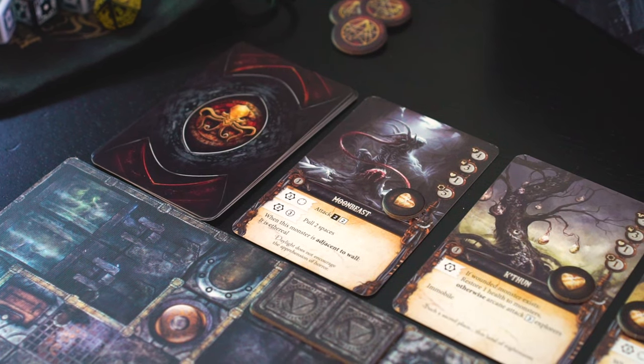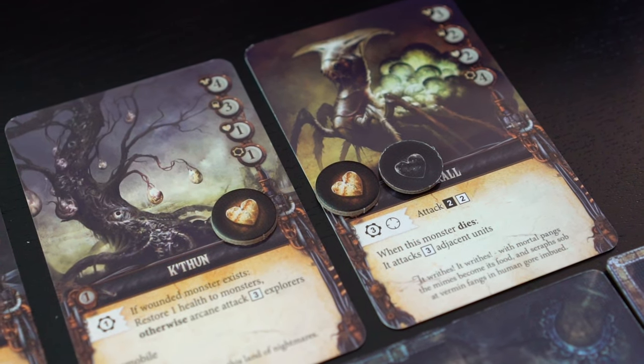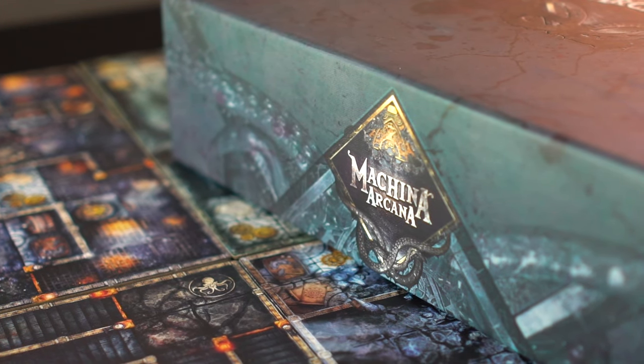In the monster phase, the monsters within the monster key will take their turns, using their stamina to stomp on the hopes and dreams of the explorers. This concludes our video on Makina Arcana. Thanks for watching.